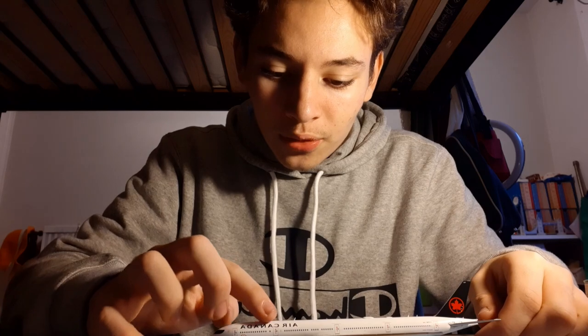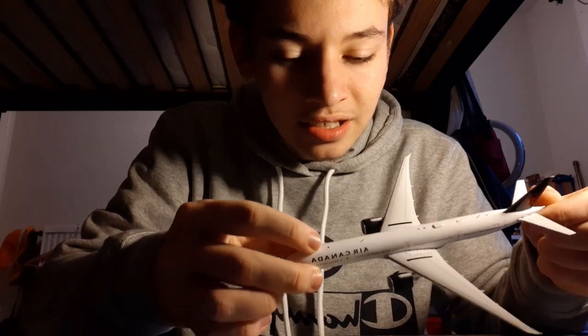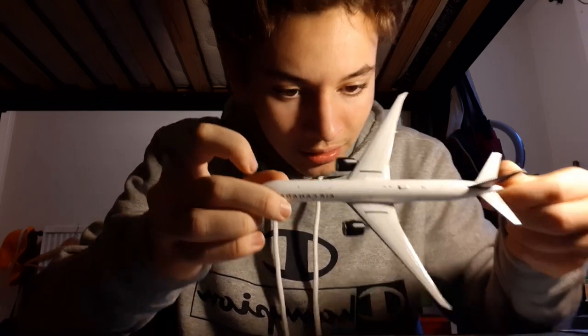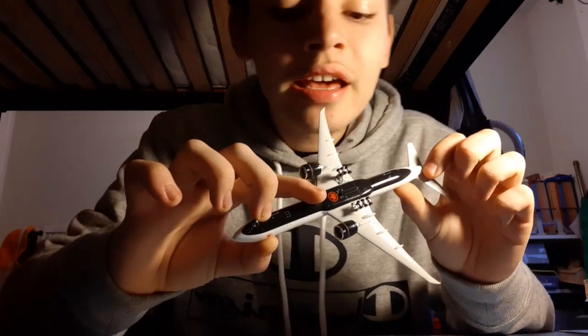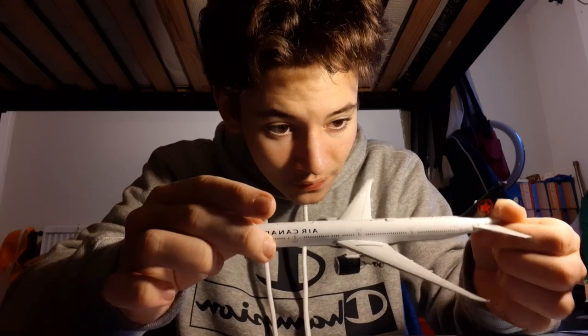One thing I noticed with this model is that they've put some sort of ruby or shining object for the beacon lights — it's not just printed on, it's like an actual 3D shining object. They put it on the bottom of the aircraft as well, and you can see it on the Air Canada logo at the back. It just adds so much realism. I love the 777 aircraft and Air Canada is a pretty big airline, so I'm very glad I got this model.